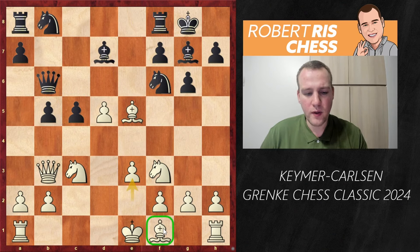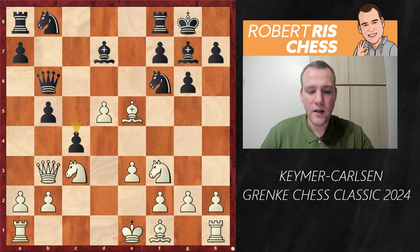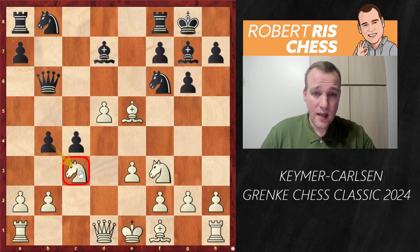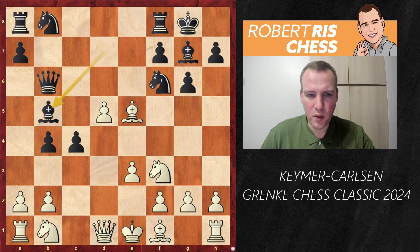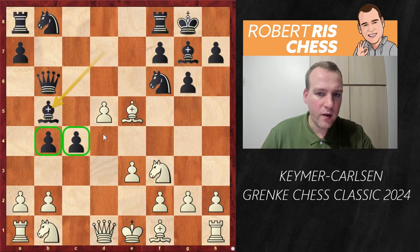e3 is played — White is about to get the Bishop into the game and hits the pawn on b5. But then comes c4, attacking the Queen on b3. The Queen goes back to d1. Black continues without holding back: b4, attacking the Knight, which must go to a somewhat inferior square. Various moves have been tried here; Nb1 is still the main continuation. Magnus probably had all of this prepared. The pawn on c4 is now threatened, so Black gets the Bishop to b5 — a nice move. These pawns are restricting the mobility of White's pieces.